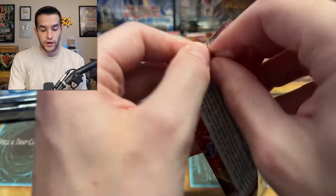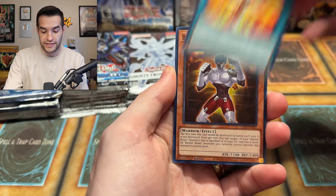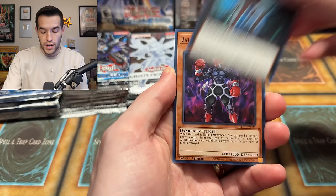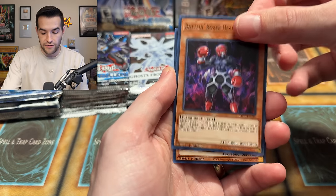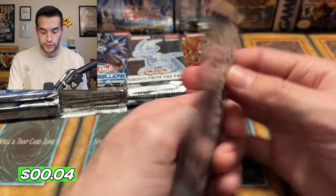Legendary Duelist Soul Burning Volcano pack three: Transcendence, Battle Boxer, Gazelle — literally nothing in that one. We've been pulling pretty well out of those to get foils otherwise.